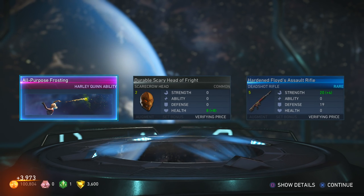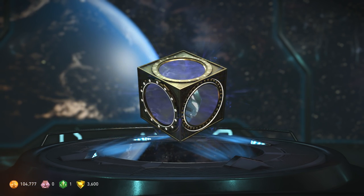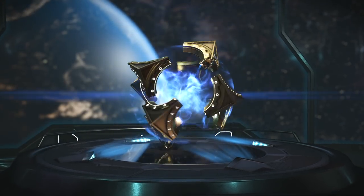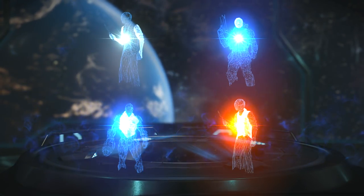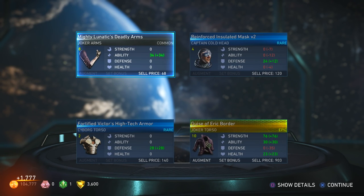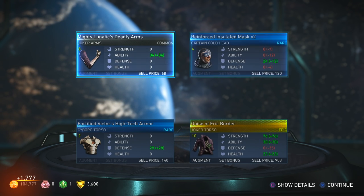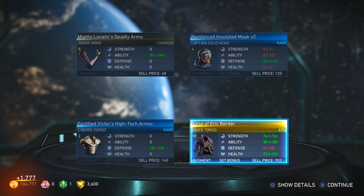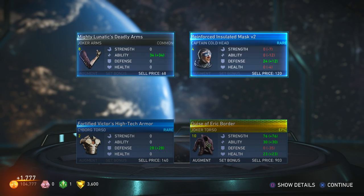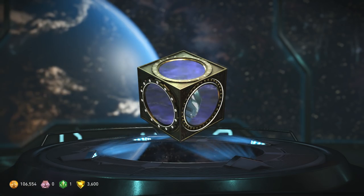All-Purpose Frosting — Harley Quinn new ability. Looks like it's poisonous cupcakes that probably do damage over time; I remember seeing something about that in one of the Watchtowers. Epic Joker torso — awesome! And it's part of a gear set too, I wonder what it looks like. That was a good one.